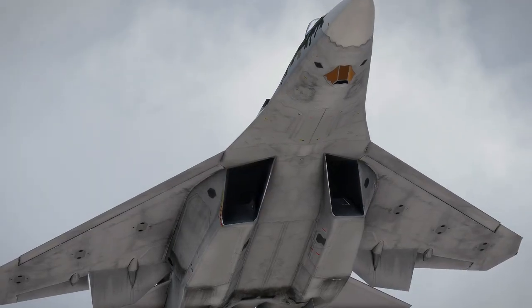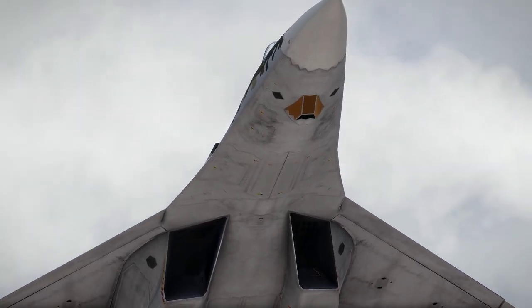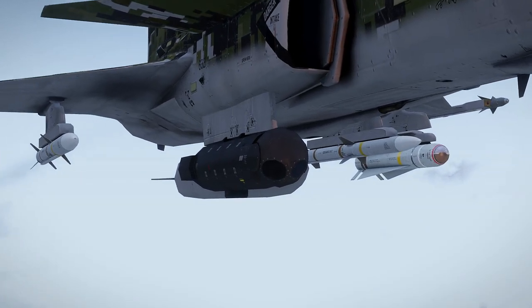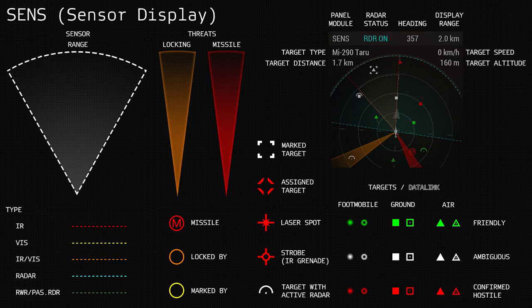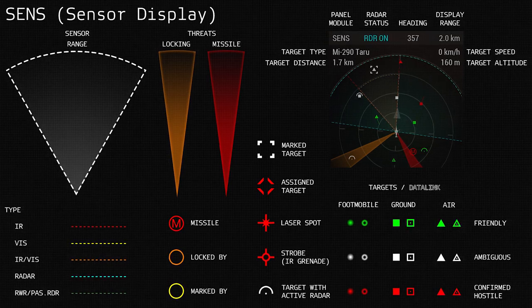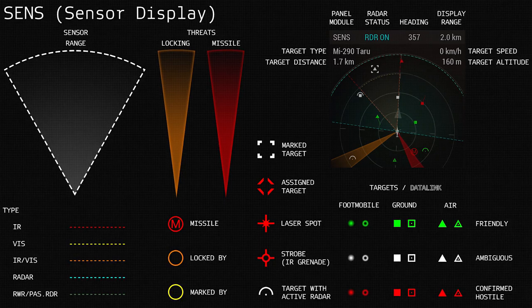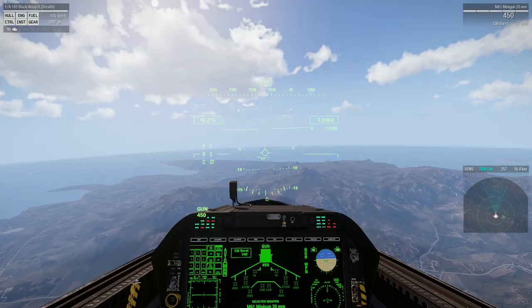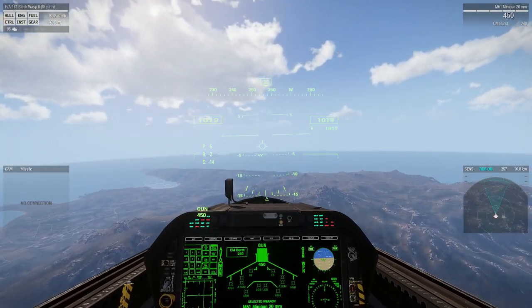In order to engage targets, you must find them first, and the Jets DLC introduces an entirely new sensor system to facilitate this. There are now three core types of sensors: radar, infrared, and visual. Each sensor type has its own range and scanning arc, indicated on the sensor panel as different colored arcs — cyan for active radar, green for passive, yellow for visual, and red for infrared. To bring up these info panels, simply use the open and closed bracket keys by default.